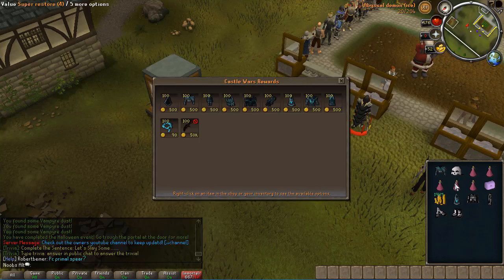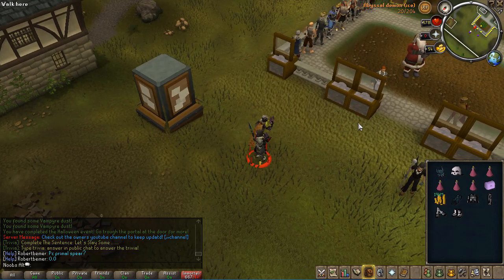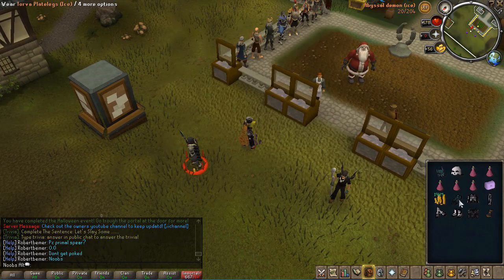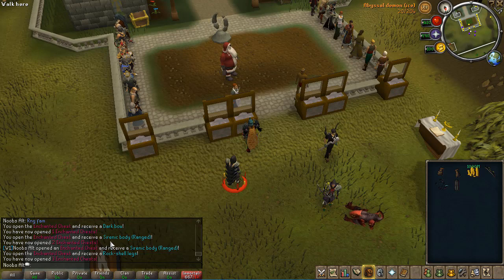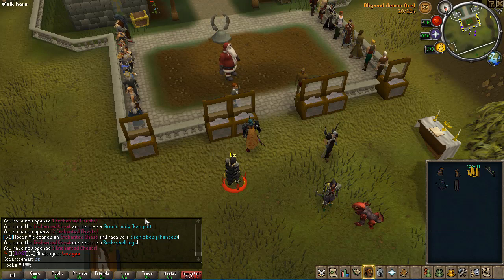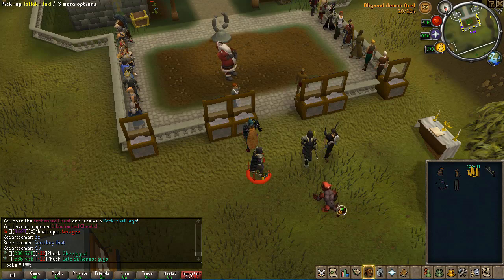For the people who don't know, you can actually swap your eyes pieces. If you go to the shop and talk to the notice board, I will get myself the Torva legs and helmet. Then I will whip out my imbued Torva helm and now I can actually upgrade my gear, which is a lot better. I just opened my second enchanted chest and I got a ranged sirenic body. What the hell is my RNG - like seriously I had 3 chests and I just opened them and got myself a ranged sirenic body!